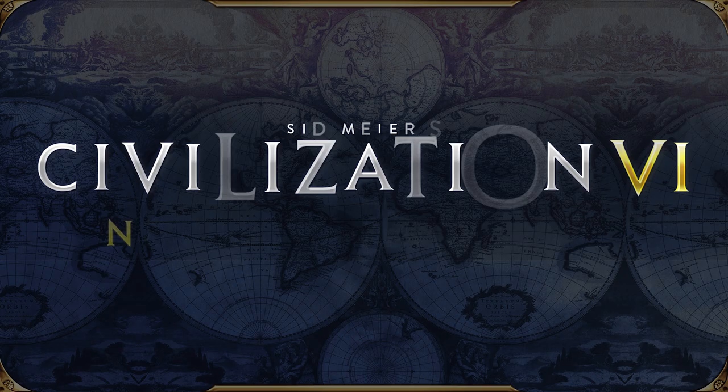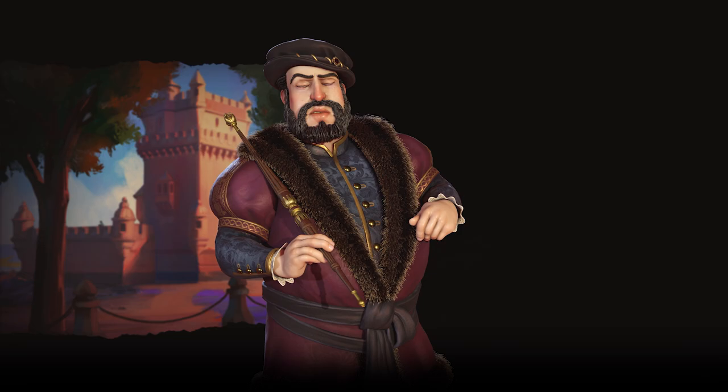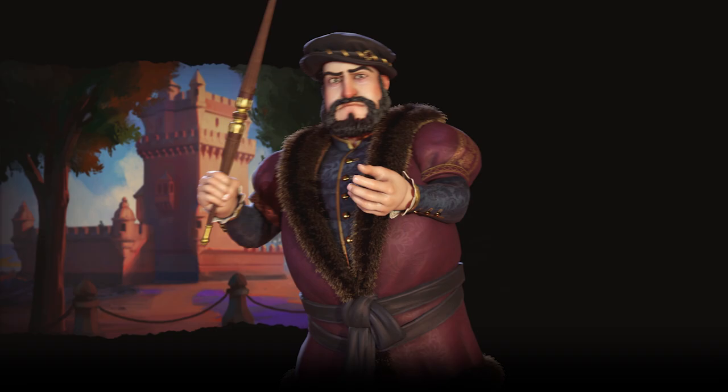João III leads Portugal in Sid Meier's Civilization VI. King of Portugal in the 1500s, João is known for using shrewd trading practices rather than open warfare as a means of conquest.